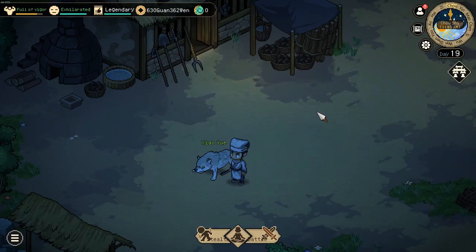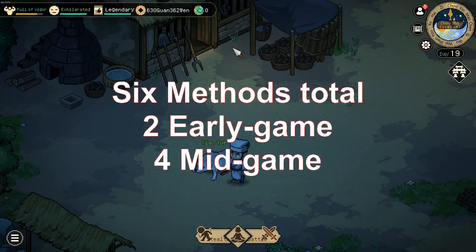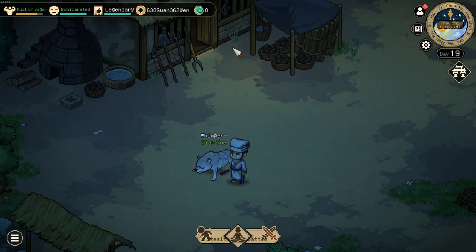Hey guys, today a video featuring methods of how to obtain money in the game. This video will feature 6 methods total: 2 for the early game and 4 for the mid game. The early game ones can be done within the first 15 minutes of gameplay, however obviously provide less money.